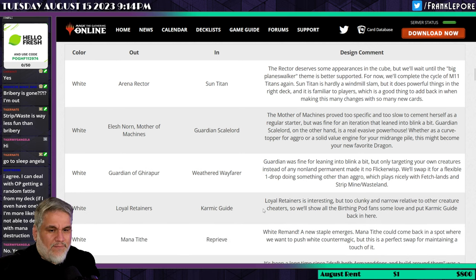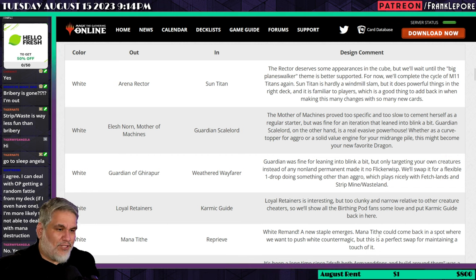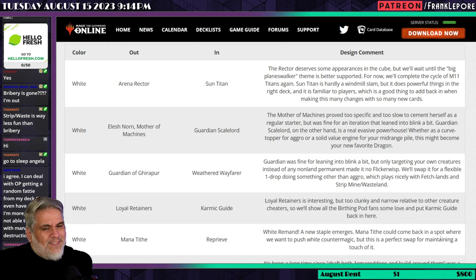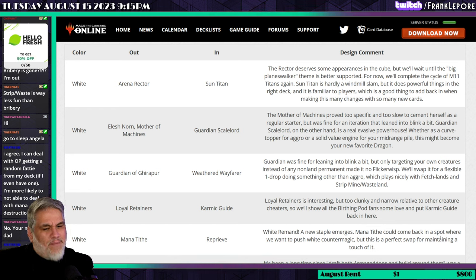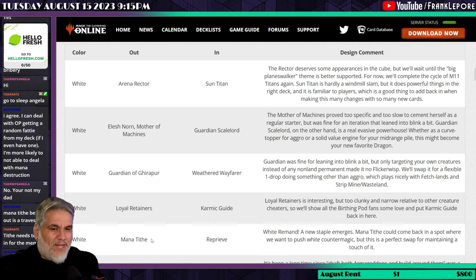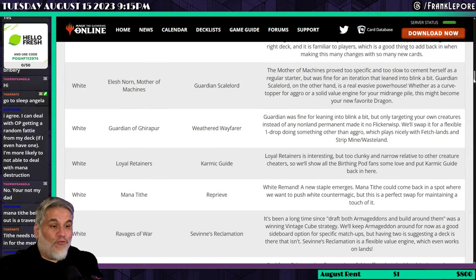Mana Tithe is out and Reprieve is in. White gets a new staple emerging here. The article notes Mana Tithe could come back when they want to push white countermagic, but this is a perfect swap for maintaining a touch of it. I agree Reprieve should be in — it's a great tool for white decks. I do like Mana Tithe, but it promotes a lot of feel-bads, so I'm ambivalent. Overall, a fine swap.